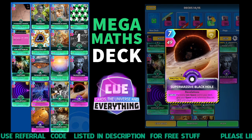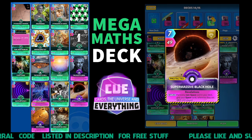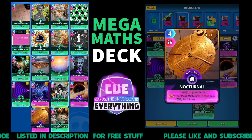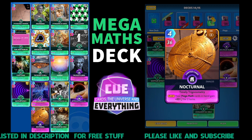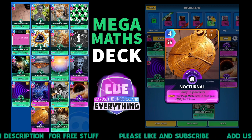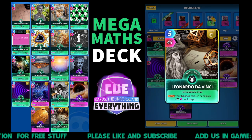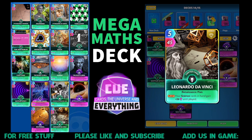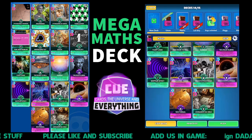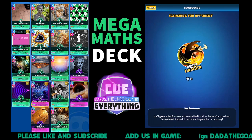Another space card - Super Massive Black Hole. For every non-space card in your deck, give your space cards plus three. Then the last space card, Nocturnal - cool because it works with your mega math. On the play, your mega math cards in hand gain plus 20 for two turns. And Leonardo: on the play your science cards in hand gain 26 until played - a super card that fits in pretty much every science deck.